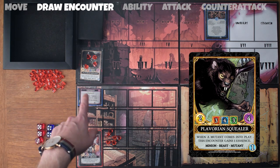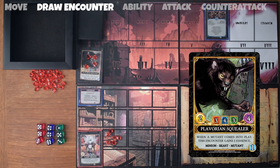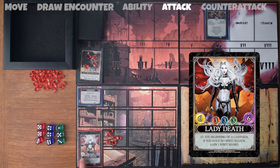The squealer's game text reads: when a mutant comes into play, this encounter gains one essence. Now I'll move on to the attack phase of the turn. For this, I need to see how many attack dice I can roll. Lady Death has a power of six, which means I can roll up to six dice to make an attack.